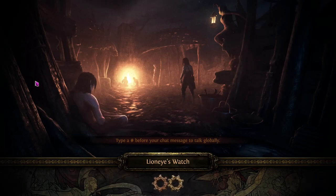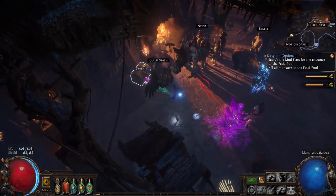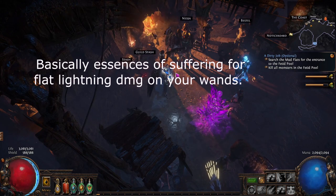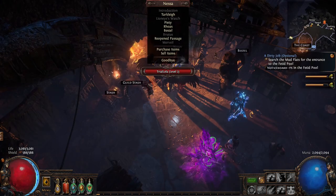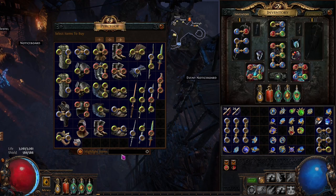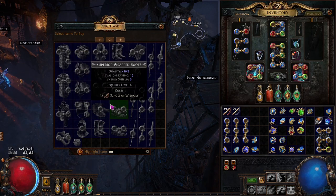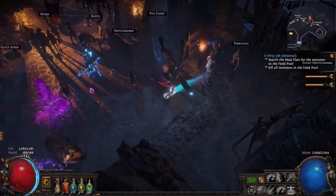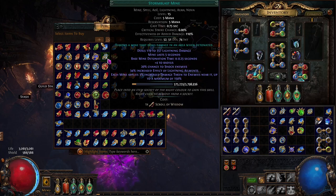First thing we're going to go through are the gems you're going to need. We're not really going to go over any gear until we get to maps because it's a league start scenario — you're pretty much just going to be picking up whatever you can off the floor. So basically you're going to kill Hillock, come in here, go over to Tarclay. The only real gear advice I'll give you: go to search, press NN — this will search for any movement speed boots, and you're going to buy those 100% of the time. Come over to Nessa, sell all the stuff you picked up off Hillock and you're good to go.